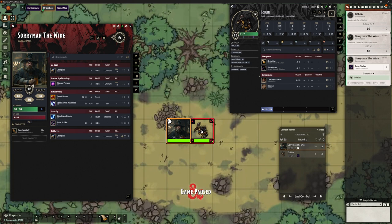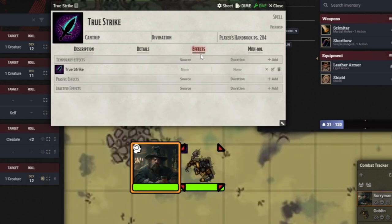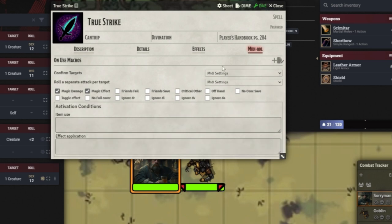We will get to fixing these things in a bigger, wider way further down the road, but I do want to show you a little fix for this. In True Strike, if I go to edit this, we've got the description, some details, and the effects. We've also got this MIDI QOL button now — that's going to appear on all of our items to help us automate stuff. You can see things like confirming targets and separate attack per target, where we can override the standard MIDI settings. We can also tell it to use a particular item macro.